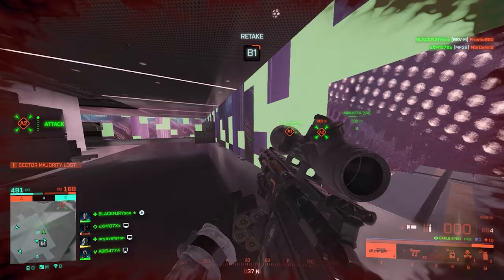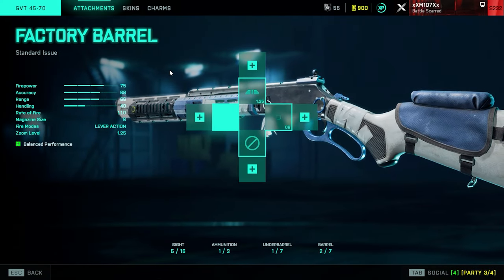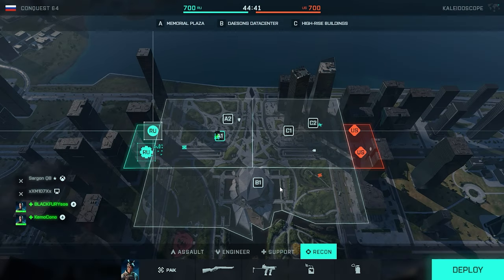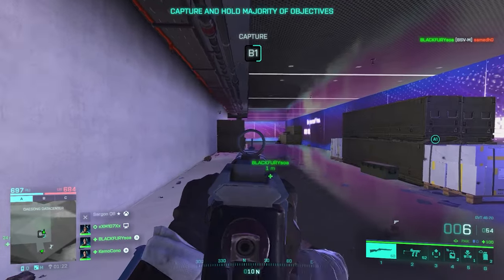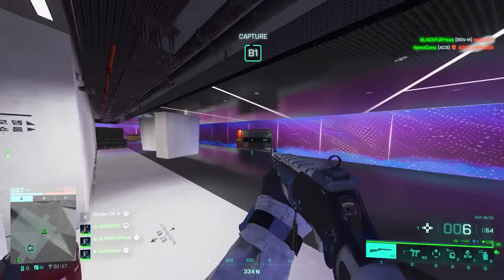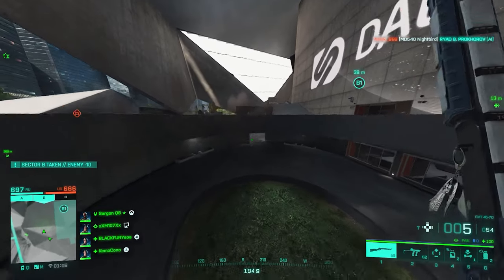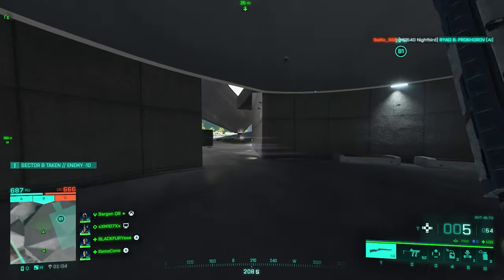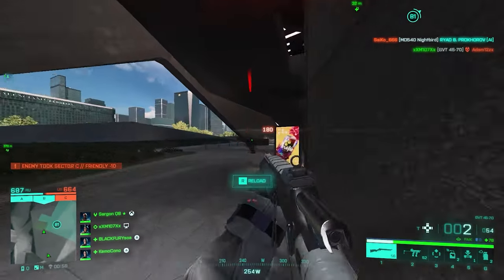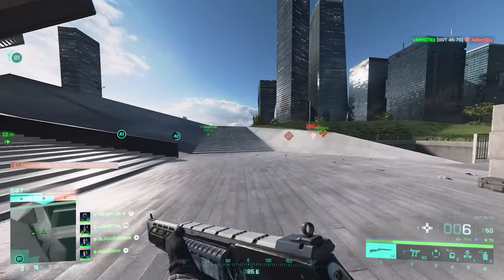First up is the requested weapon: the GVT 4570 with no attachments. Let's take a look — this shouldn't be so hard. Oh god, look at the iron sights on this thing! What is this? Let me find some players. There's someone — come on, let me get a kill with this. God, that was the first headshot!